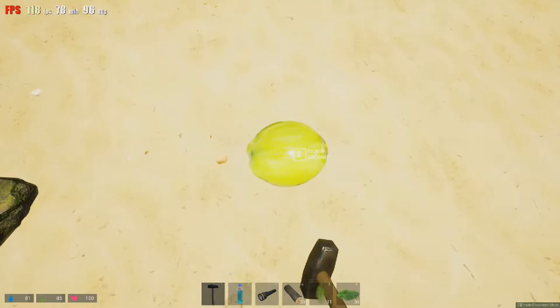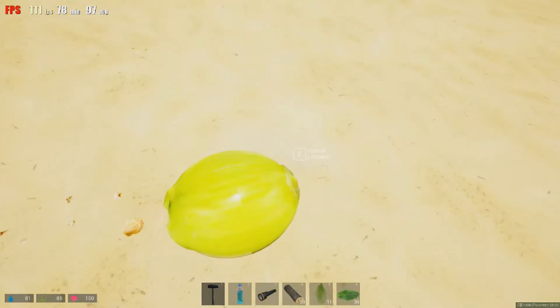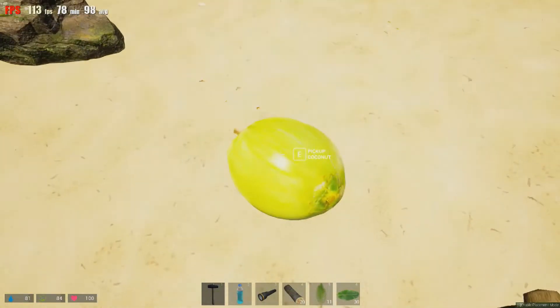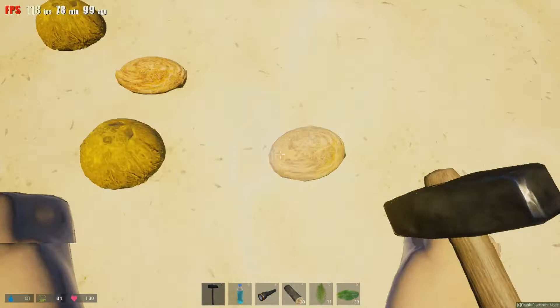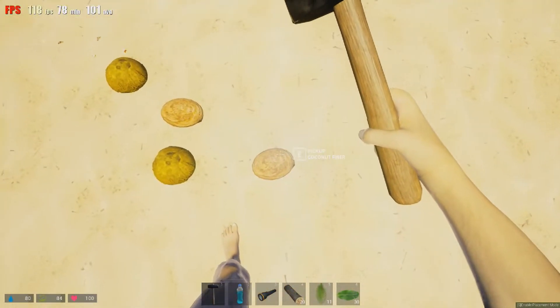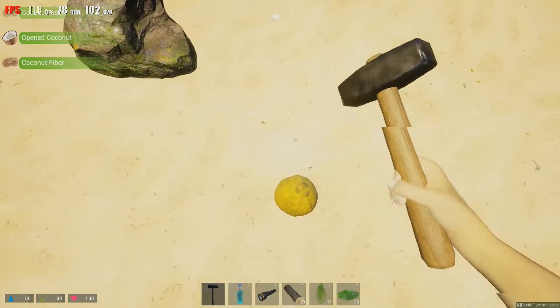You can pick them up. It's another one of those things you can't hit unless you crouch. I can't even hit that one — there you go. It's hard to pick them up when you're crouched, so it's easier to get up and pick them up. But that's what the fiber looks like, and now you've got coconut to eat also.